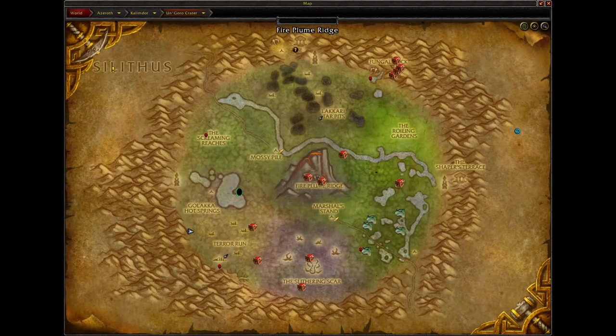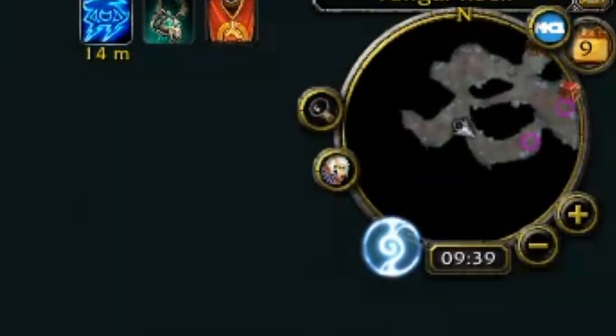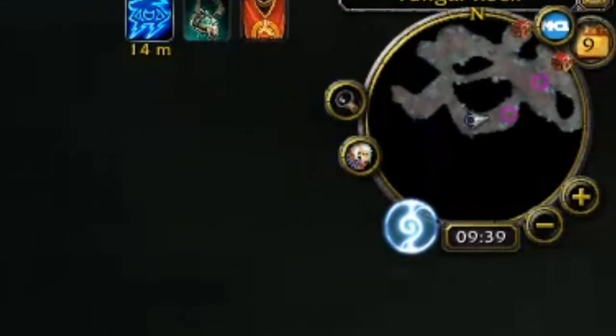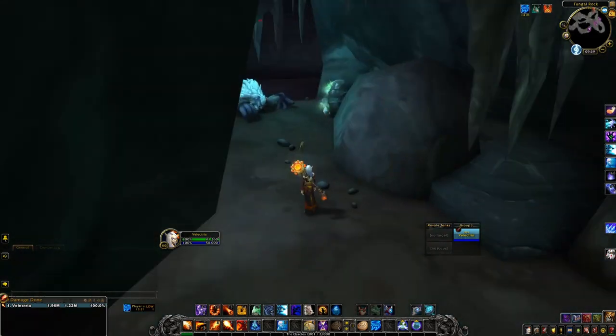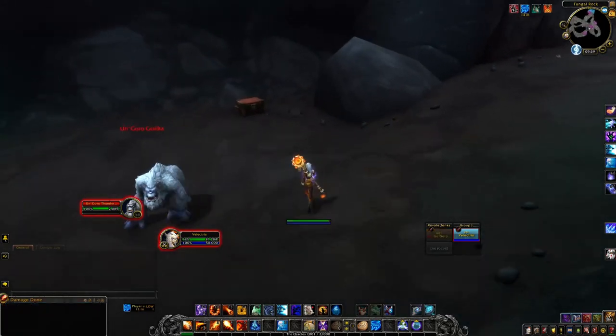Heading next door to Ungoro Crater, you're going to fly around and look for the Treasure Chests here. If you are a Rogue and have the ability to show Treasure Chests, it'll actually show up as you fly over — I just see a little empty purple circle, but if you're a Rogue it'll fill in if a chest is there. That makes it a lot faster and more efficient. Just run around these two locations, going over each section where there are Treasure Chests, and then move on.